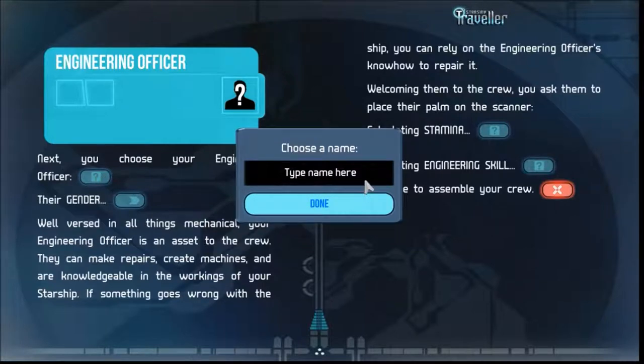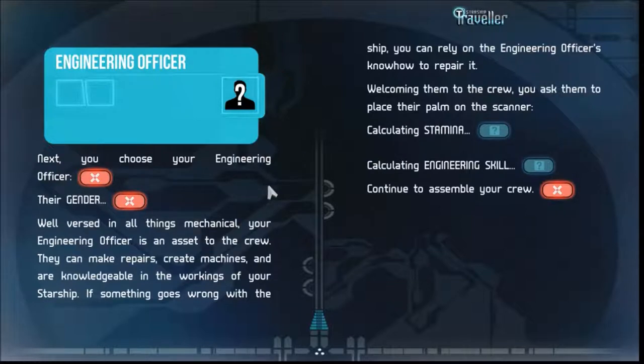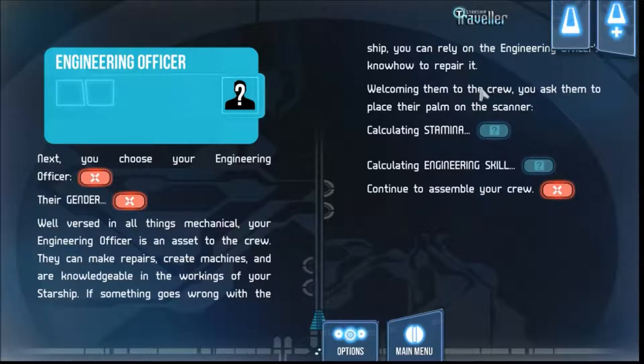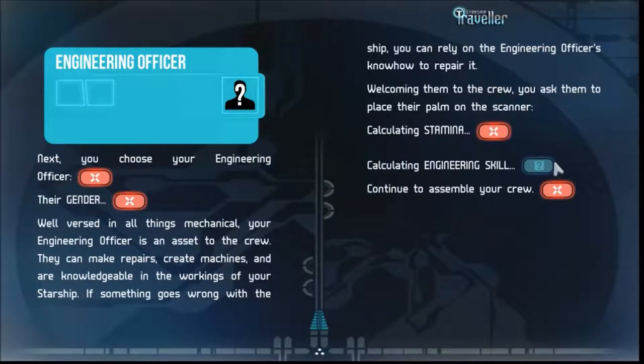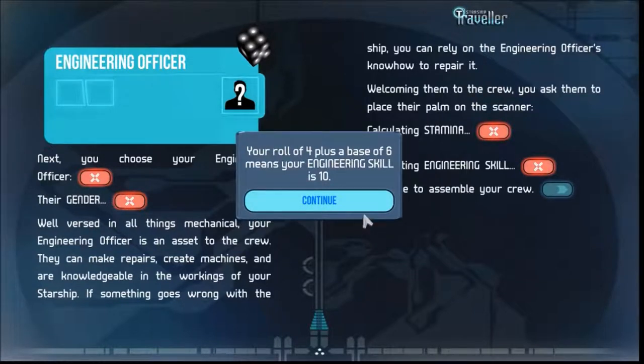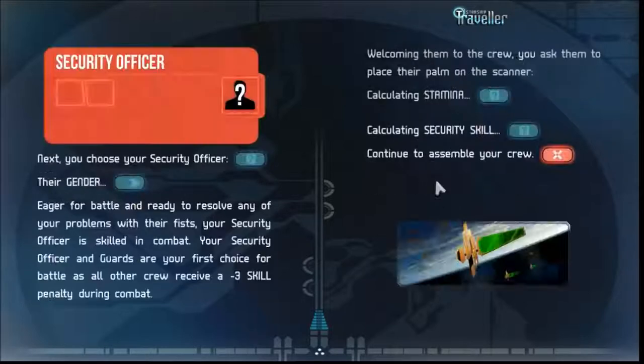Engineering officer — who's going to be my engineering officer? Gender is male. Well versed in all things mechanical — can make, repair, and create machines if something goes wrong. What's their stamina? Five — so they're kind of a sissy; we're going to keep them on the ship probably. I don't know what any of these numbers mean.